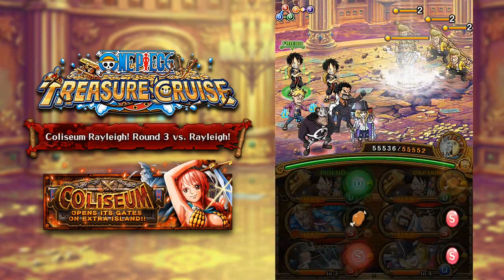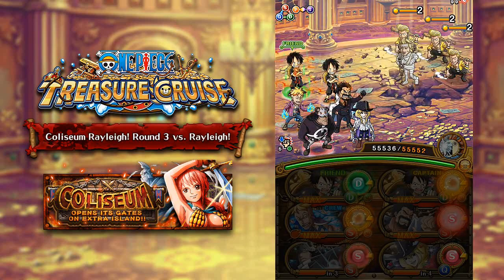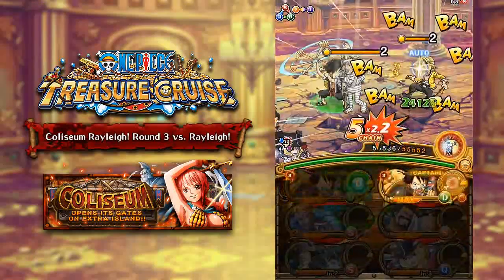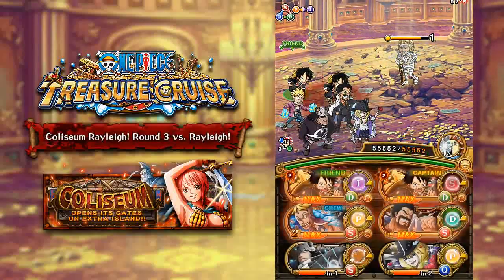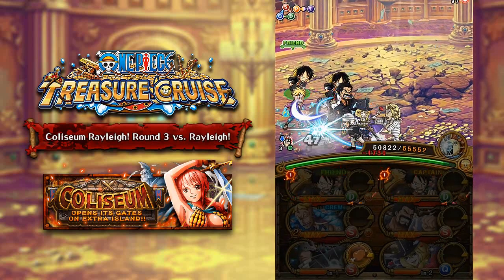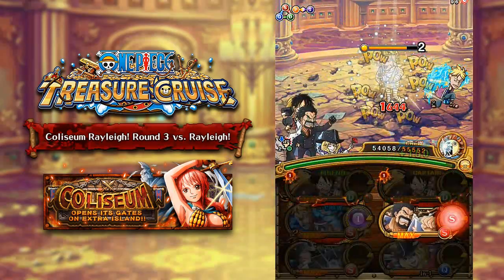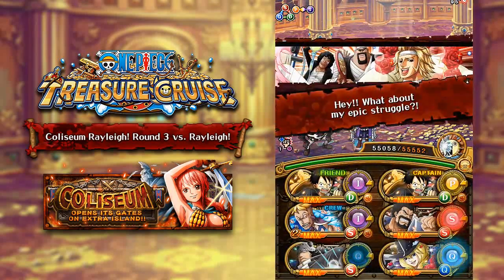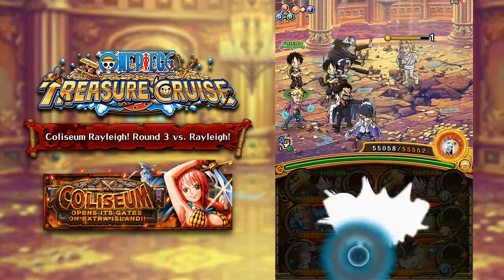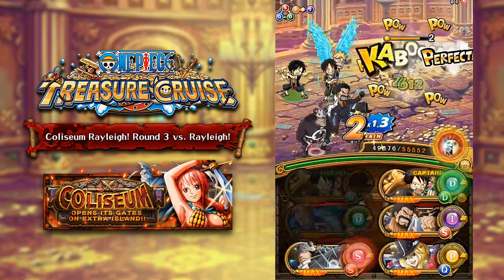Now we've finally made it to the final round against Colosseum Rayleigh. I have two teams to show you in this video. Number one is going to be Kung Fu Luffy — man, I actually love using this character, he's extremely powerful. I wasn't really that excited for him looking at him initially, but after using him a couple of times this character is extremely good. Only hitting two perfects and then the rest of your characters get 3.5 times attack, and if you hit all perfects the last character gets 4 times attack. He's extremely powerful as a captain and the amount of HP you get is quite substantial as well.